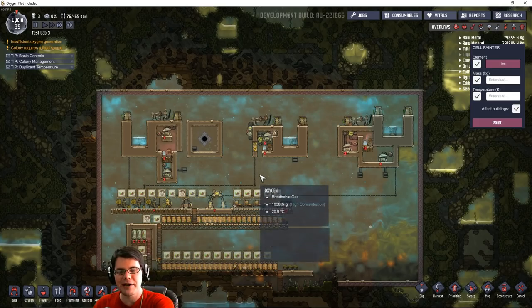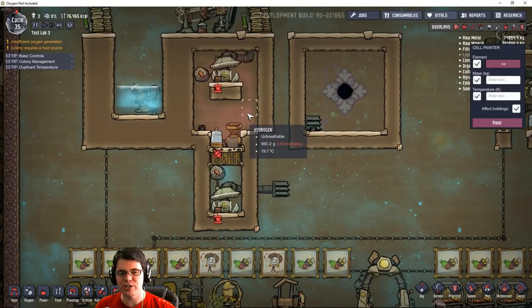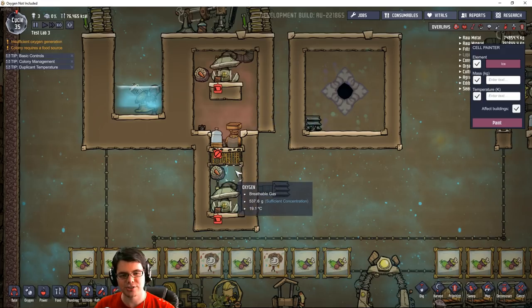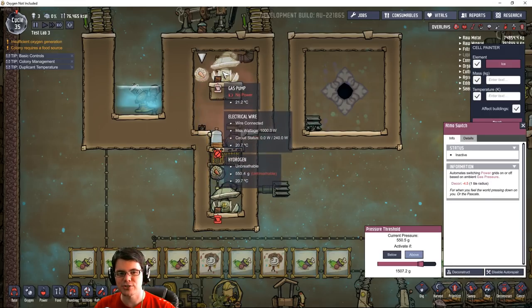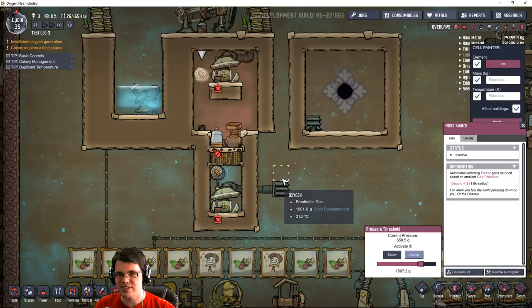As you can see here, I have a couple of different systems set up. On the left is a very conventional system: we have an electrolyzer, the hydrogen goes up top, and the oxygen goes to the bottom. You can see that it's separated. This thing's been off for several cycles. You have atmospheric switches that turn the gas pumps on or off — pretty standard.